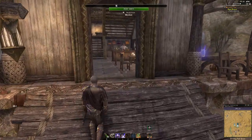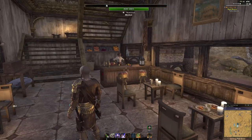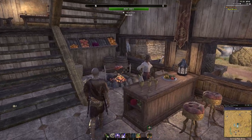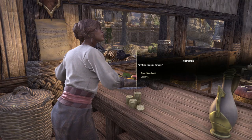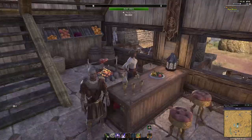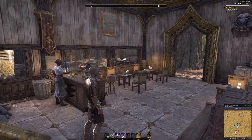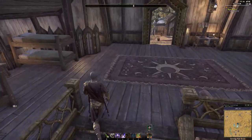We come inside and this is the Two Moons Inn. The walk-in area is a dining area and a place for people to hang out and roleplay. We have a cooking station here and a merchant that anyone can use — you can sell whatever you like. That's the downstairs here, one of my favorite places in the house for sure.